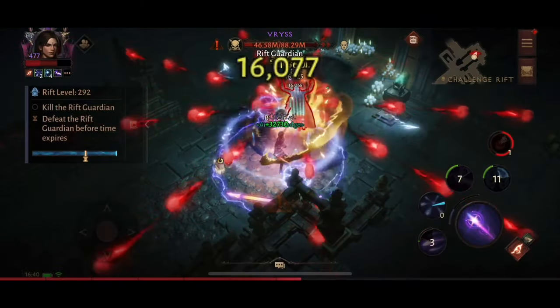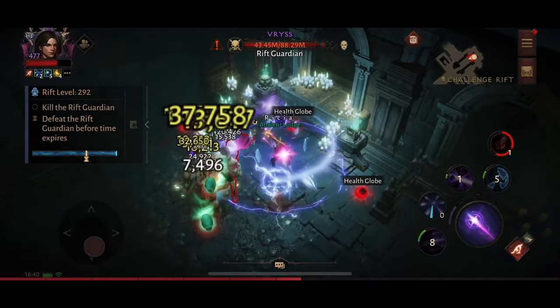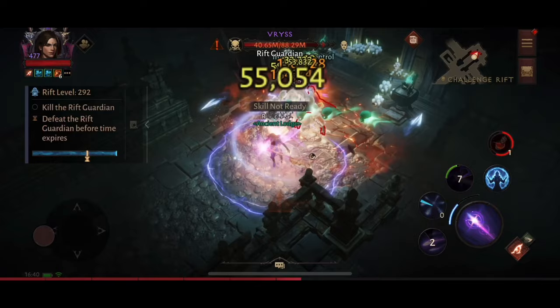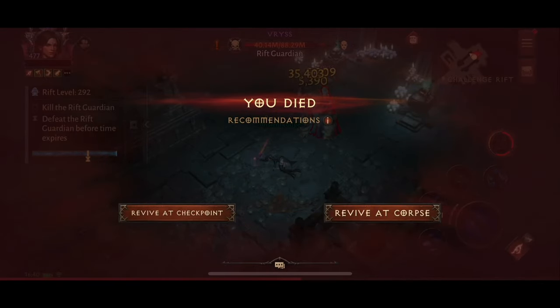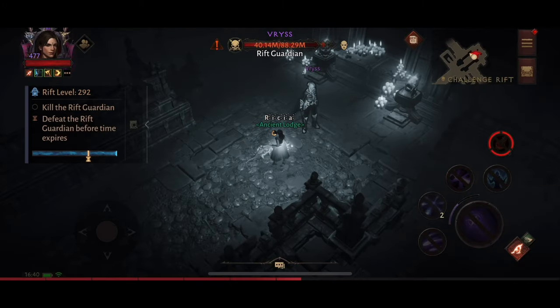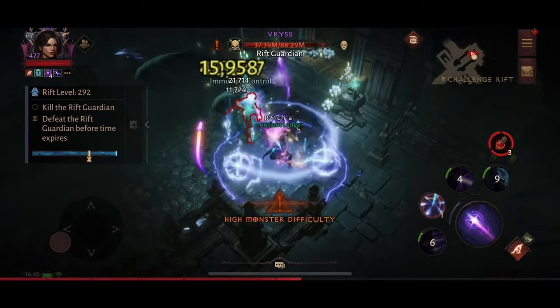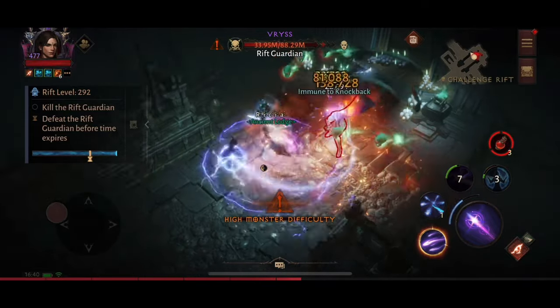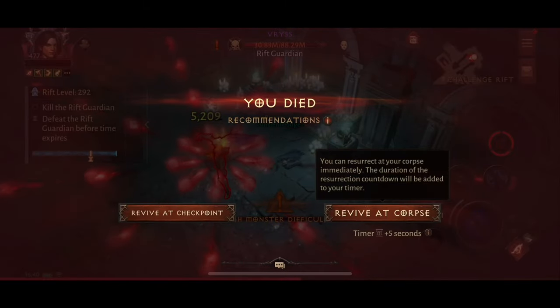That was super close — I was in slightly the wrong position and took a lot of damage, then managed to use my potions and get my ice armor back. The skulls got me and took down my ice armor straight away. I generally wait for the golem to disappear before using my revive — sometimes even just one extra second means their summons disappear so you have a better chance of dealing damage. Unfortunately I got hit by both the red skulls and the tracking skulls.